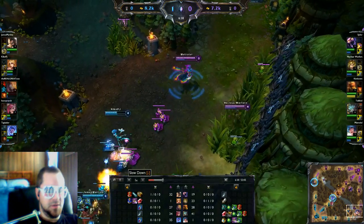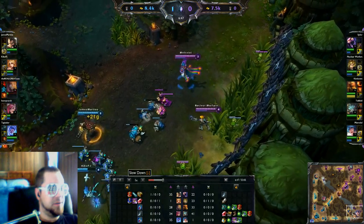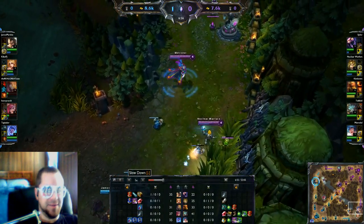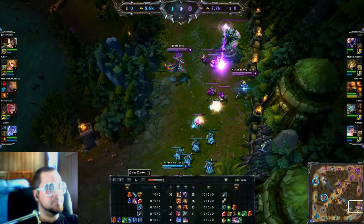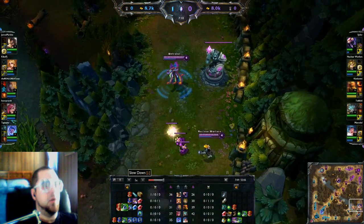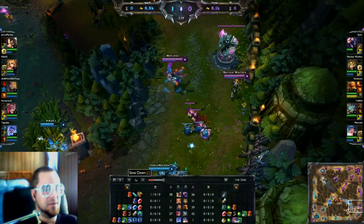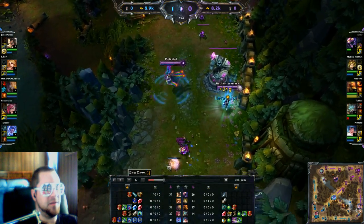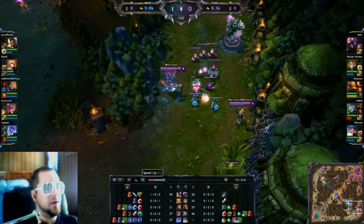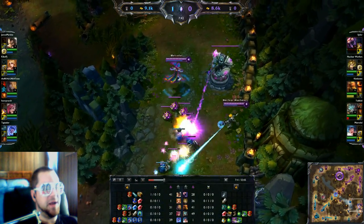Looks like she's warded the tri-bush. Is it worth the vision? I used a ward in their bush because they're being cheeky hanging out there tossing tornadoes — I didn't want to get caught off guard, though they should be easily dodgeable. The biggest problem I'm having as support is just what to do to win this lane. Jaina has just visioned Dragon — I probably notice that, but I don't know where she placed it.